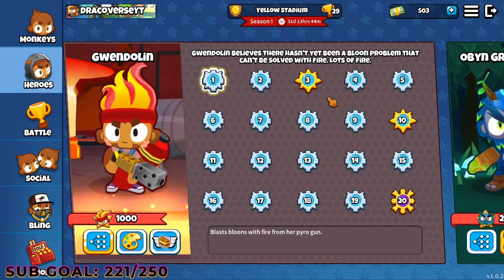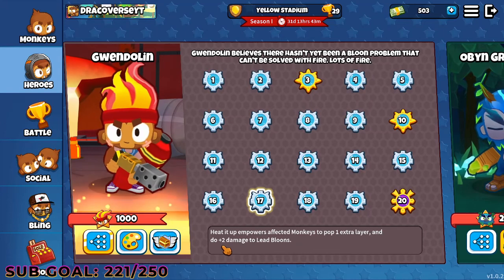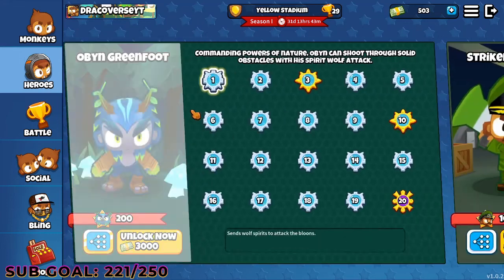But Gwendolin is so much stronger. At level four, she gets something called Heat Up — every few seconds she creates a powerful blast around herself that adds fire to nearby monkeys' attacks, which is just so crazy. It actually pops extra layers of balloon overall. If you get her to like level 17, she does more damage to fortified balloons. This guy is so, so good. So you are going to be offered two free-to-play heroes: Quincy and Gwendolin. I would highly suggest Gwendolin if you're the kind of guy who wants to win.